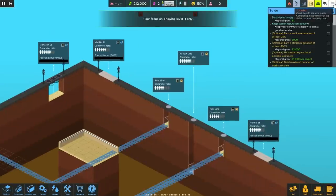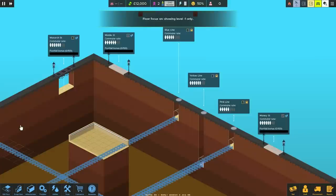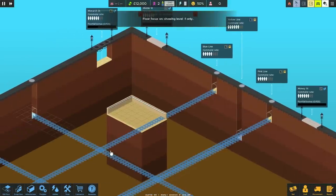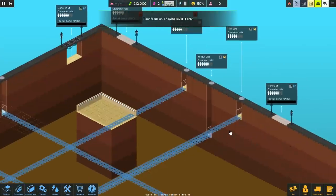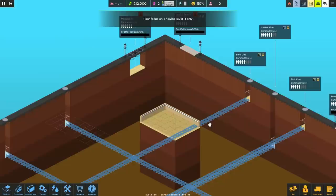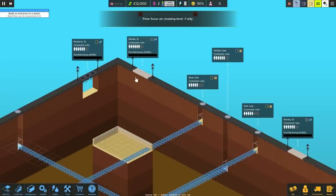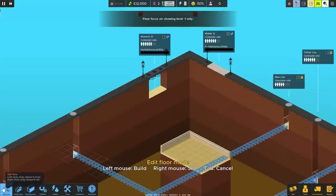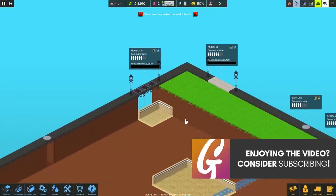We've got to do four platforms. We've got Monarch Street - we can bring them in here and just get a platform open pretty simply, and then have both Middle Street and Money Street come down. It's a pink line and blue line. We could just run a corridor this way so we can still have one area for tickets. I'm going to try and build this way.